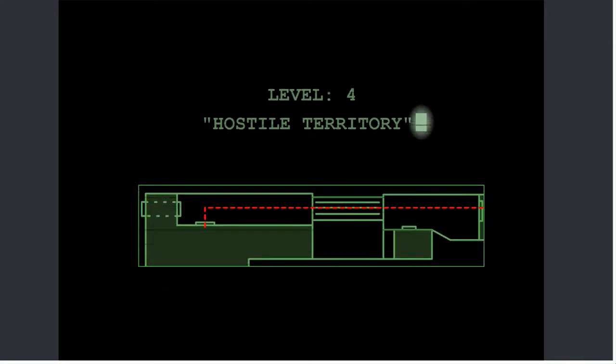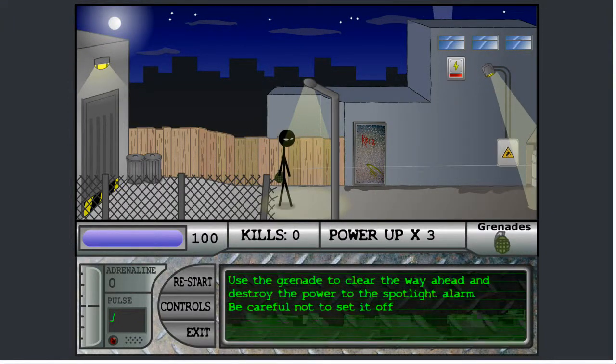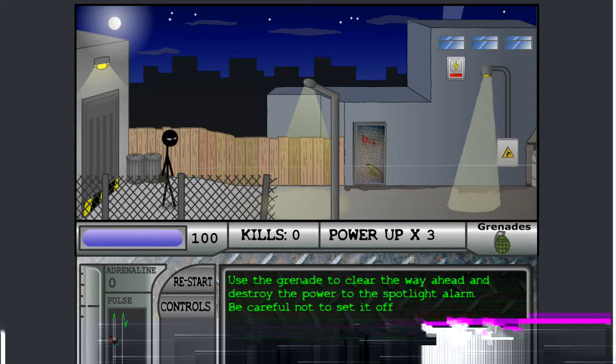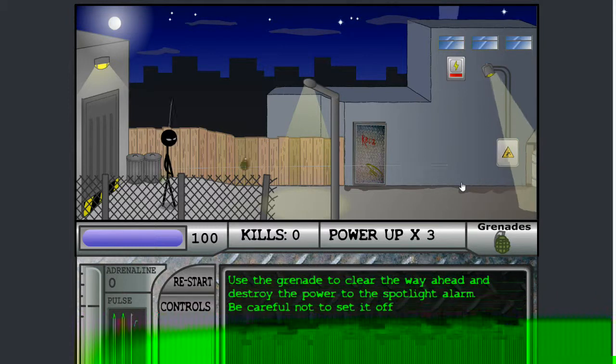Level 4. Hostile territory. And the last level, I believe. It's weird, because this is the only time you actually use your mouse in this game. Everything else is just the arrow keys and Z and X.